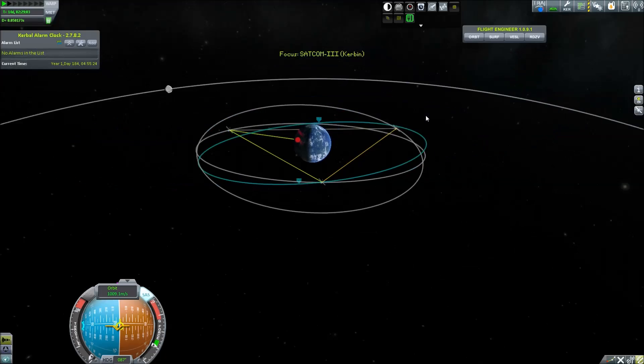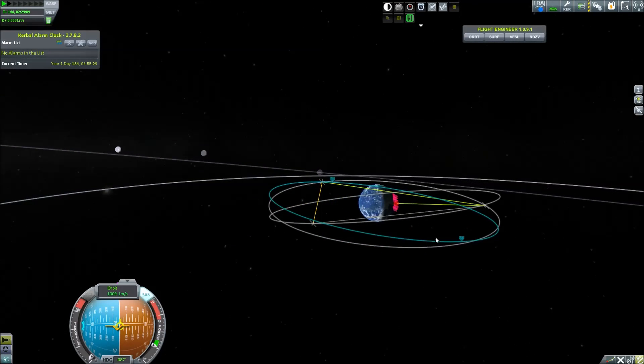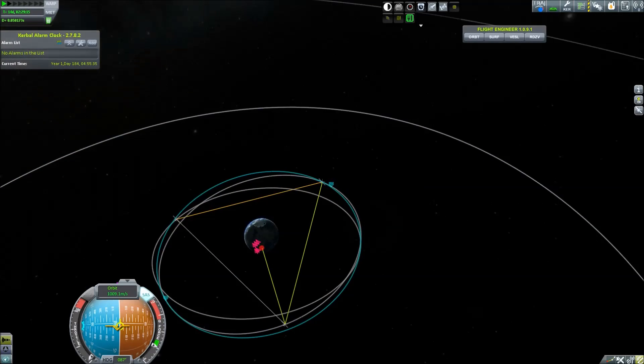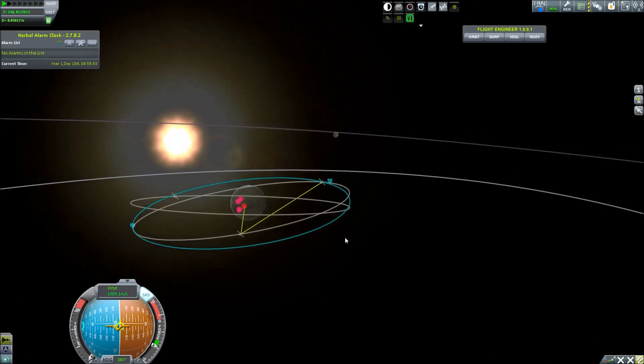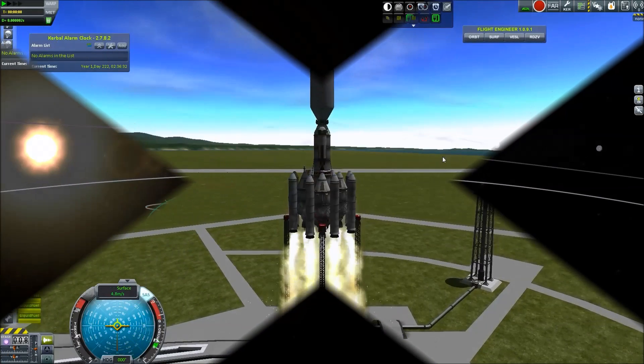It was just a matter of setting up all of the other satellites the same way. Jumping ahead to the final product: they are not all in the same trajectory — they have a seven degree inclination — but they all have an orbital period of six hours. Therefore we have a geosynchronous orbit with all three satellites.